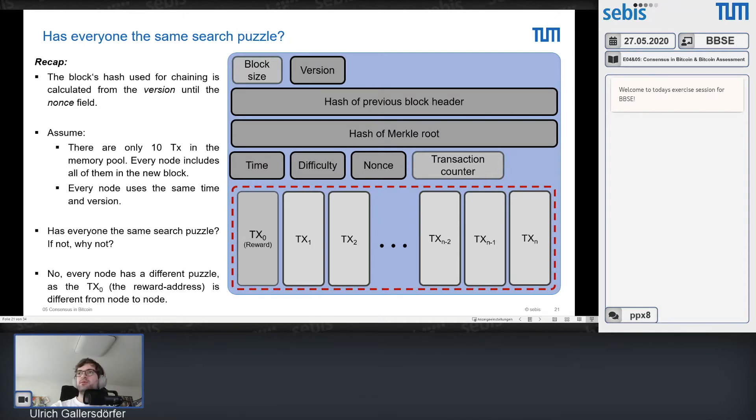The hash of the Merkle root is the root hash of the tree which includes all transactions of this block. If you want to change the hash of the Merkle root, you need to change the underlying transactions. If you just change the hash directly, you're generating an invalid hash and no one can verify you did the correct work. So you cannot change it directly — you need to change it indirectly.